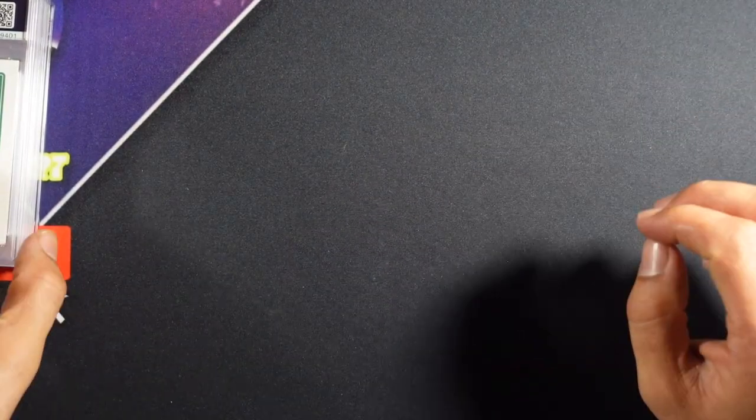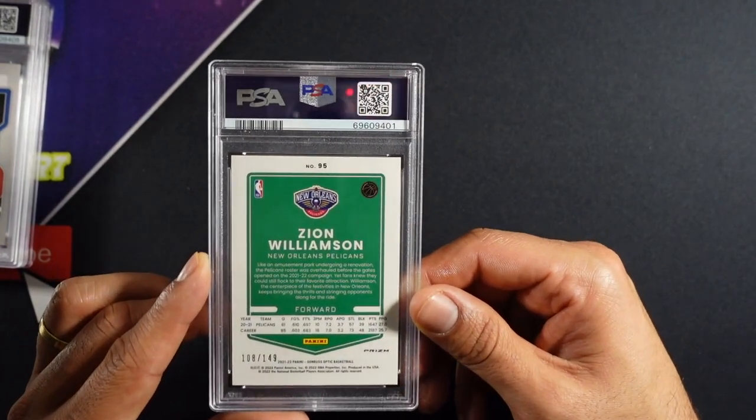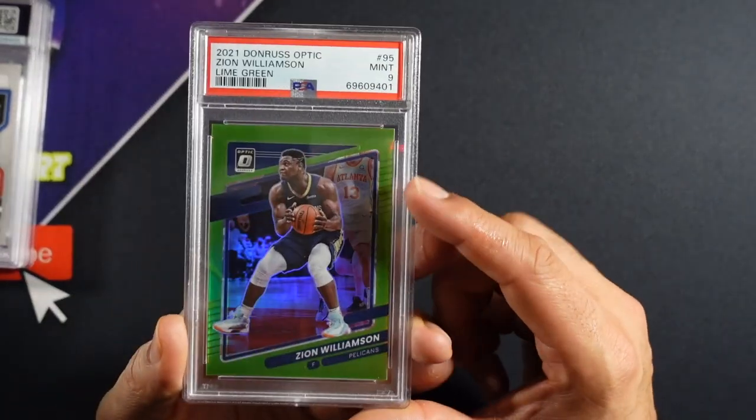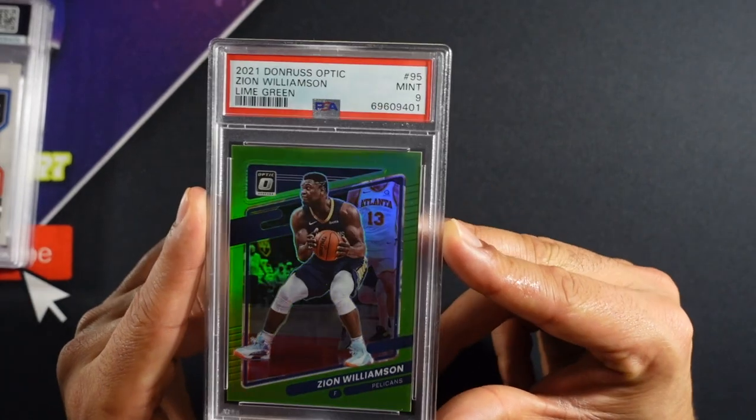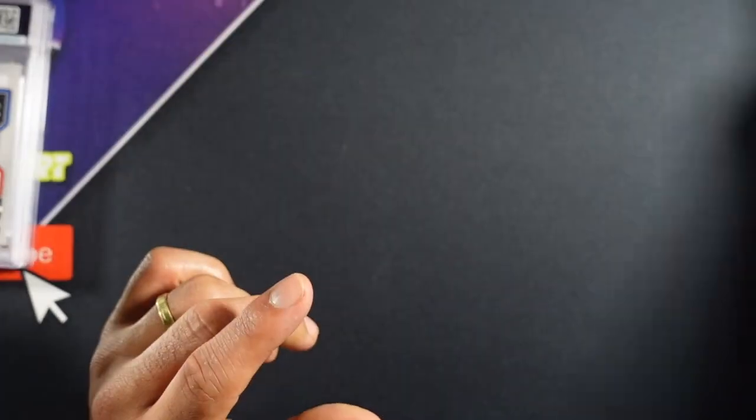I don't want to jinx it yet, but no eights so far — that means we sent in the right cards. Another Zion, numbered, green — and a nine. It's a cool numbered card; I'm just a Zion guy. Added to the collection.